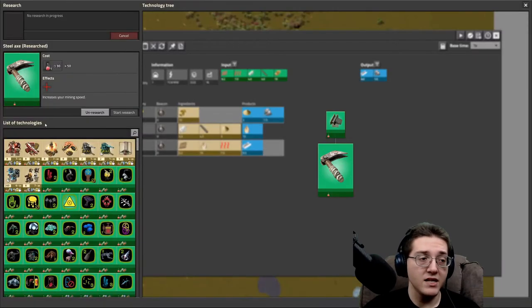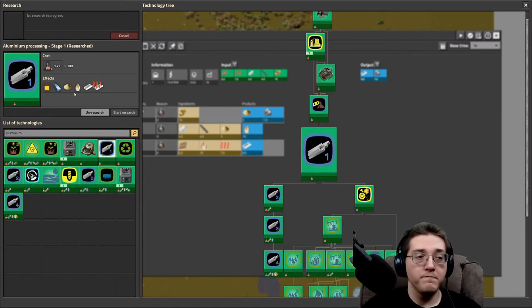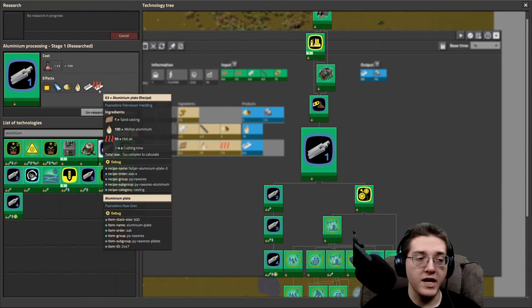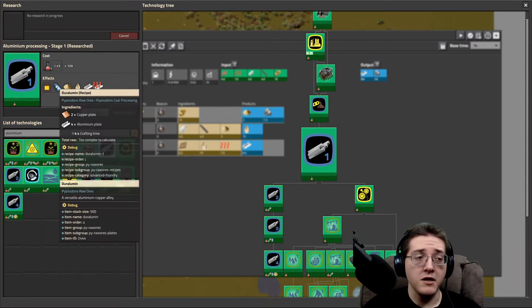Speaking of sciences, level one aluminium processing gives you access to molten aluminium from powdered, a hot air and non-hot-air method of casting that molten, as well as the duralumin recipe that takes aluminium and copper to make a very useful first alloy in the Pi Suite — you will need it to make fast inserters and a whole bunch of other things.